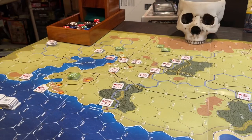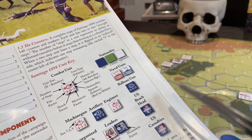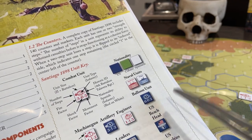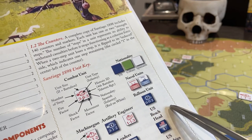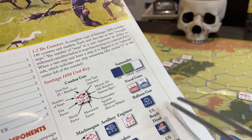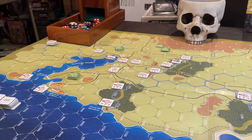You have to playtest rules, and you have to have someone who has never heard about the game before learn them from the rules alone. If you change any part of the rules, you must get fresh blood to re-playtest with the new rules by themselves - no help, no explanation. That's how you properly playtest something.